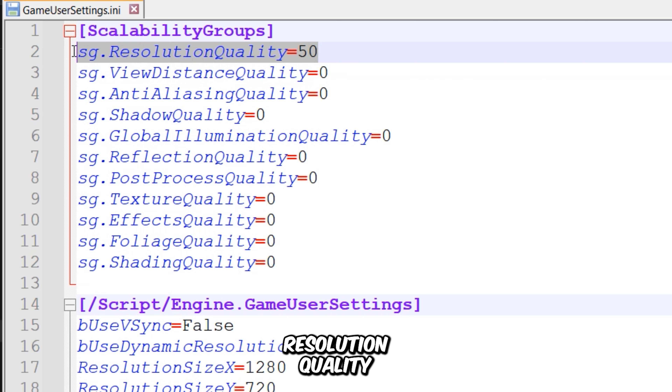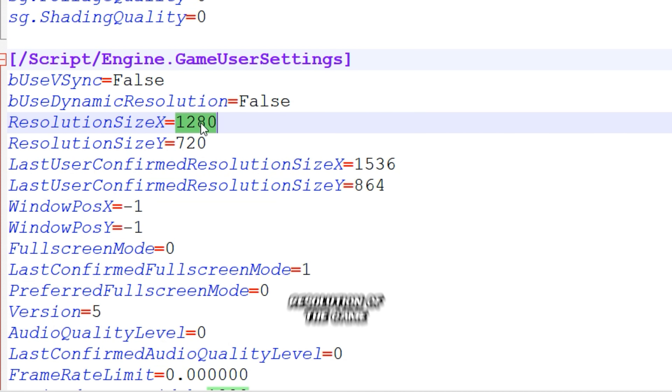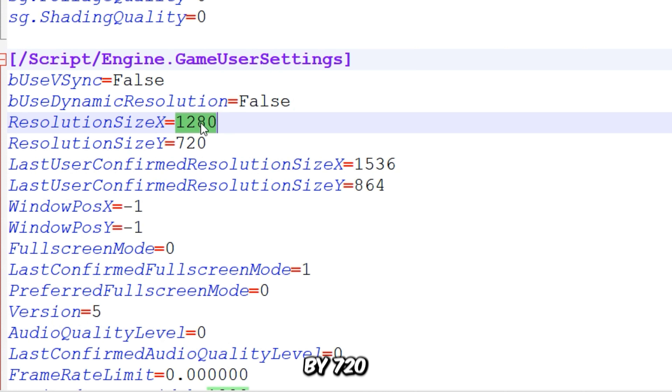We're going to make some changes to the resolution quality key. This key controls the resolution scaling of the game — lowering its value will give you higher FPS, but you'll have to deal with reduced visual quality. I'm going to put 40 here. Next, these two keys control the screen resolution of the game. The game only allows you to lower the resolution to 1280x720 from the in-game graphics settings, but you can bypass this restriction and set any custom resolution you want by entering the preferred resolution width and height.